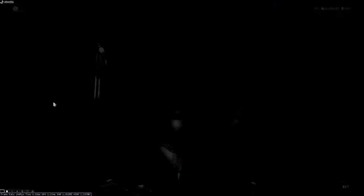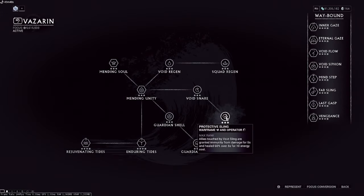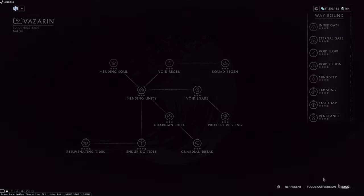For the focus tree you have two options. Option one is Vazarin, which is the defensive route because of Protective Sling. Allies touched by void sling — meaning you go into operator, void sling into the warframe, actually dash and hit the warframe — and if you do that properly your warframe becomes immune to damage for five seconds and gets healed for 60% over five seconds. You can do this over and over again, so you could take this build into very hard content if you don't mind playing that way.